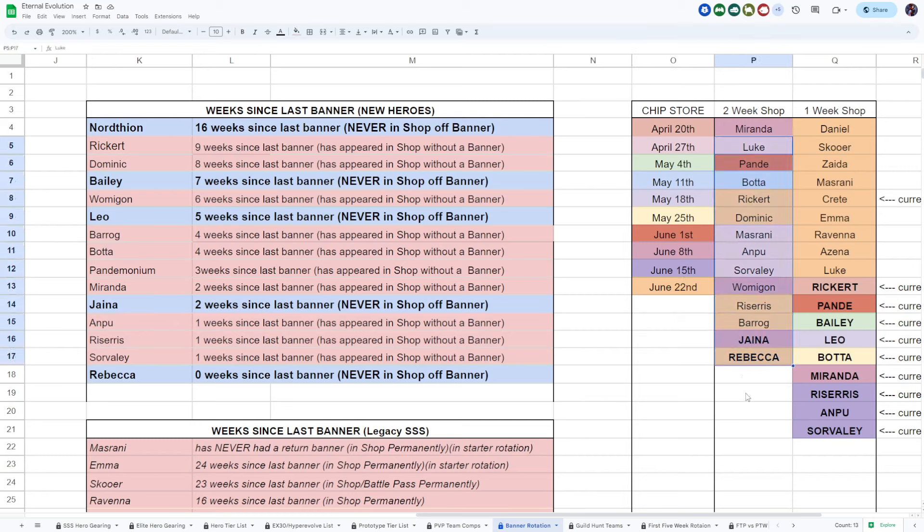A lot of these heroes in the two-week shop have been released over and over again. Miranda's last release was June 8th — when I say released, it means you could buy a copy for 120 chips. The one-week shop has become very static: Daniel, Score, Zeta, Masrani, Crete, Emma, Ravenna, Azina, and Luke are always in this shop. These heroes should be dialed down to 60 or 80 chips — there's no reason legacy heroes should cost 120 chips.